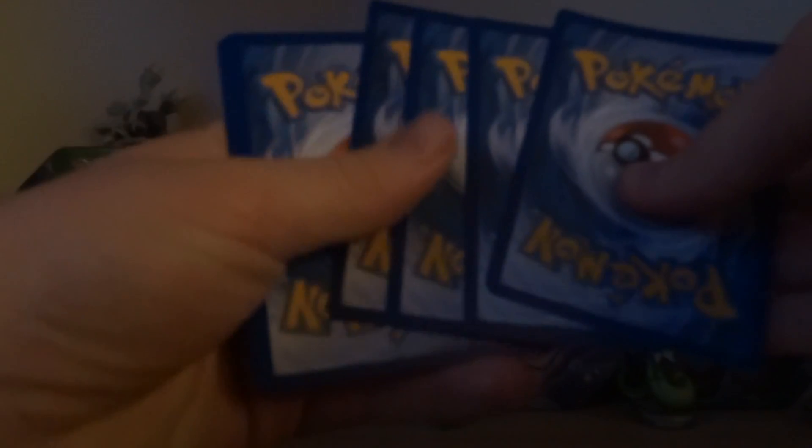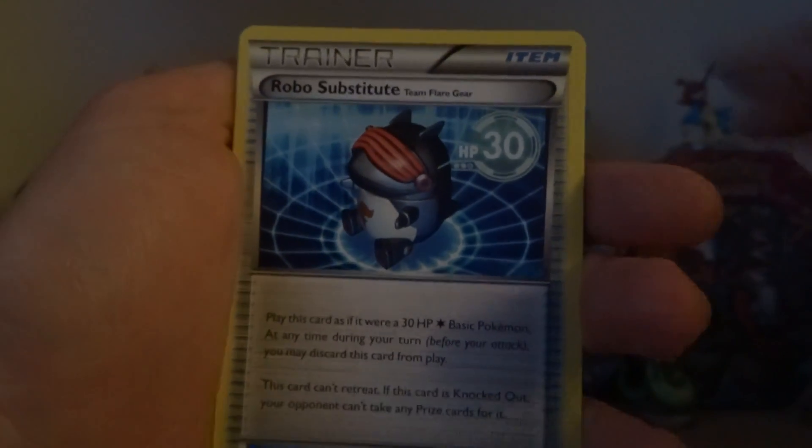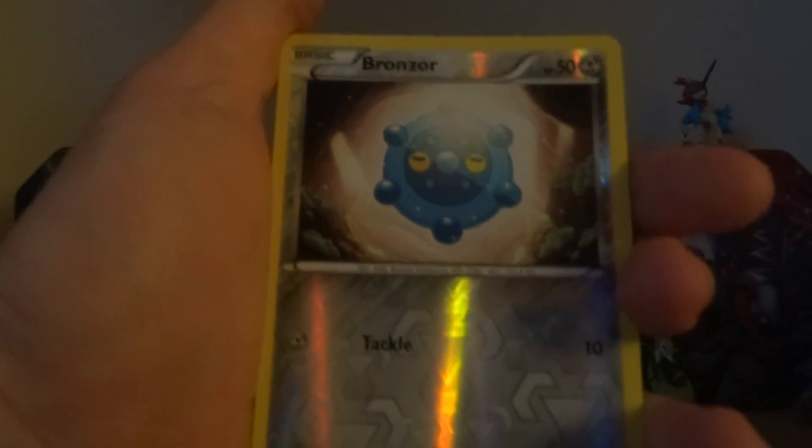1, 2, 3, 1, 2 — and we have a Joltik, Gligar, Finneon, Swirlix, Murkrow, Tierno, Robo Substitute, and Lumineon. I have not had that — that is really good! And oh wait, why did I do that — reverse Bronzor.